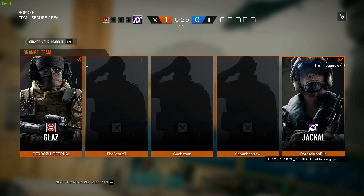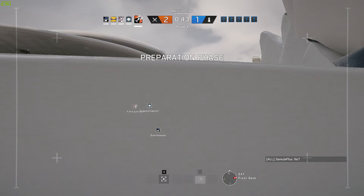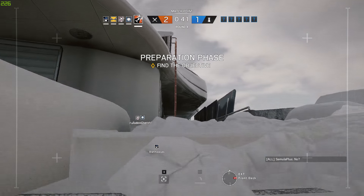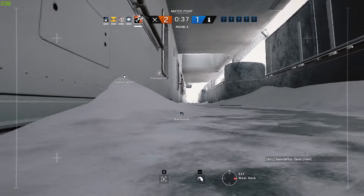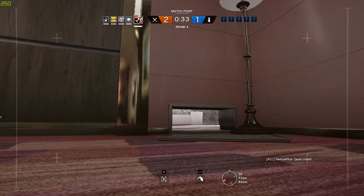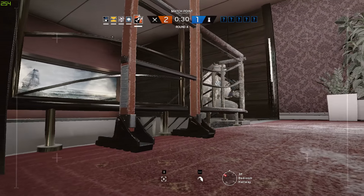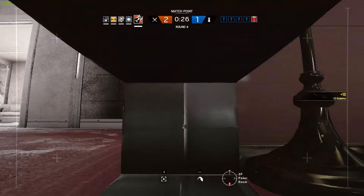So to counter roamers, just pick Jackal. That's it. All right, I'm just playing — it's not quite as easy as picking Jackal. Although if you are having trouble with roamers, you should be taking Jackal anyway. He's not the only operator that counters roamers, and I wouldn't say other operators necessarily counter roamers, but there are some strategies, tips, tricks, and playstyles you can use to deal with them more effectively.